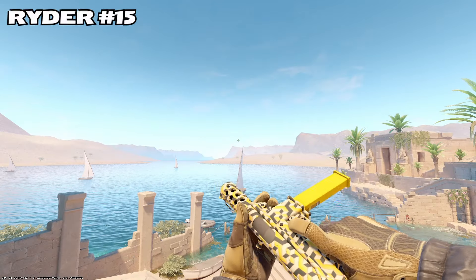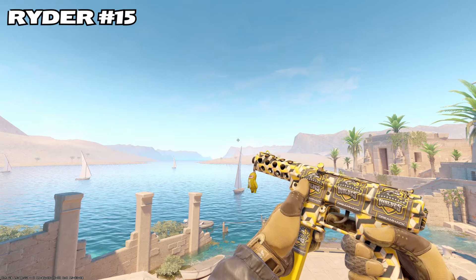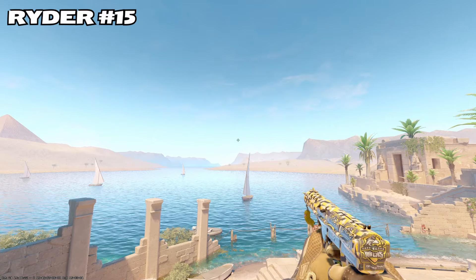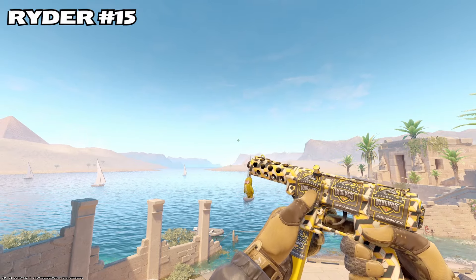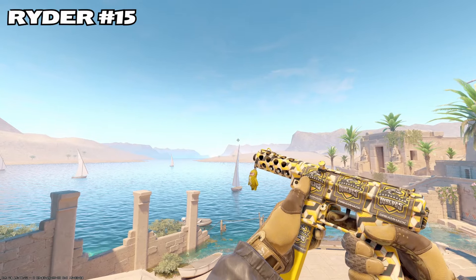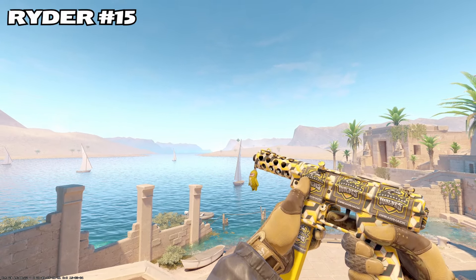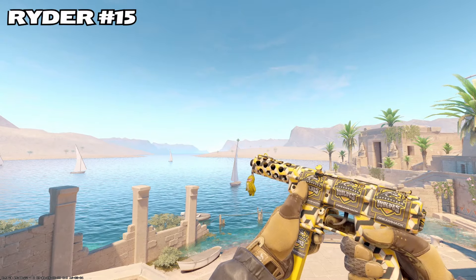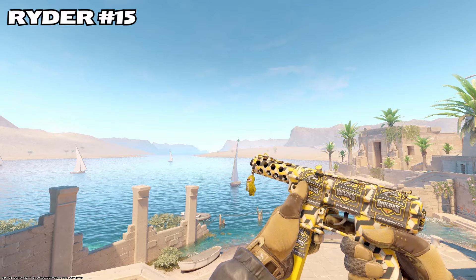Next up, Ryder. We have a beautiful Tech Nine Terrace with some Copenhagen Wolves Dreamhack 2014 papers on it. A perfect color match — the yellow, the gray — a 5X of course, three on the side, one on the back and one on the mag, paired with a yellow salt shaker bean charm. I like this, Ryder. The colors were great. I'm a sucker for yellow-gold crafts. Regardless, it looks amazing.